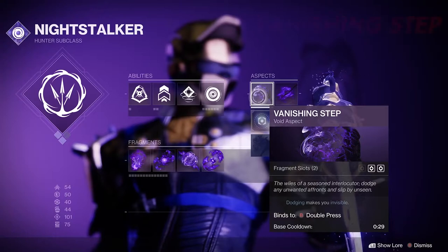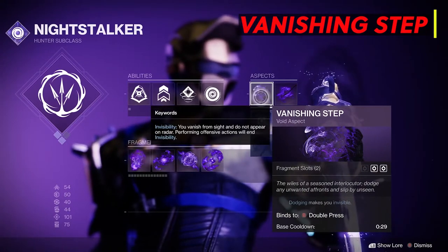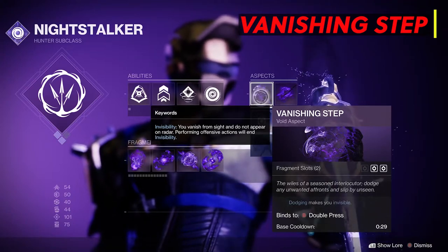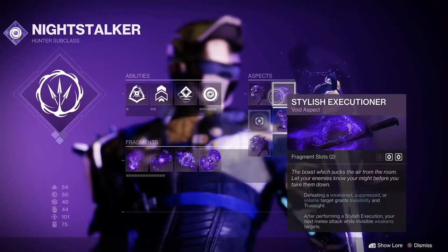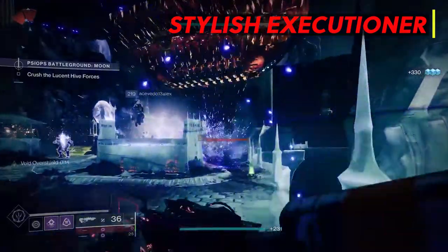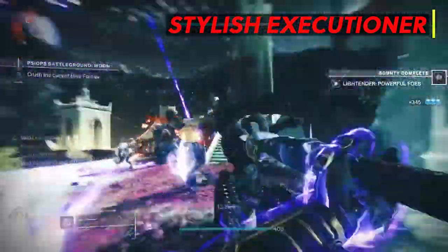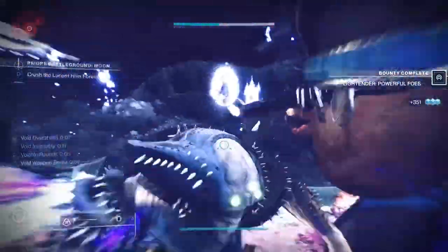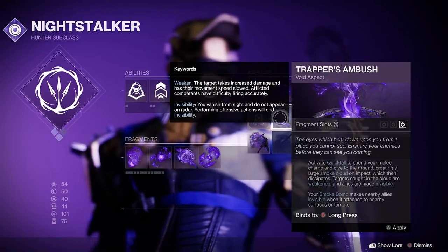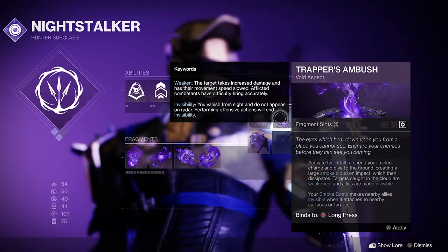For our aspects, first we have Vanishing Step — dodging makes you invisible. This aspect gives us 2 fragment slots, so now dodging reloads our equipped weapon and makes us invisible. Our second aspect is Stylish Executioner: defeating a weakened, suppressed, or volatile target grants invisibility and true sight. This also gives us 2 fragment slots for a total of 4. Trapper's Ambush, the third aspect, is really good for making allies invisible and weakening enemies, but it only gives 1 fragment slot, so we won't be using it with this build.